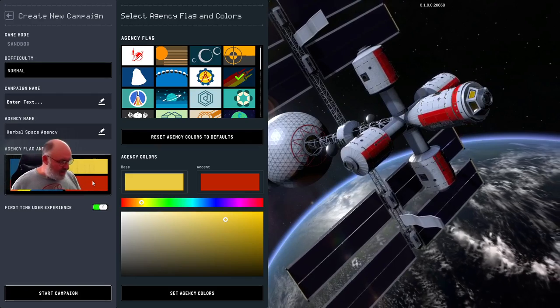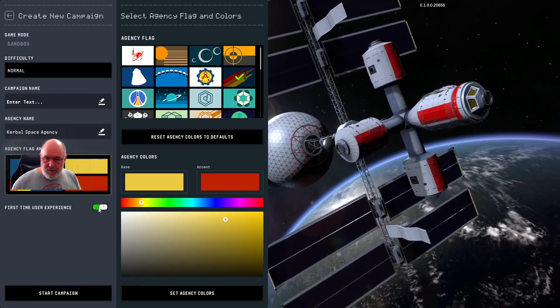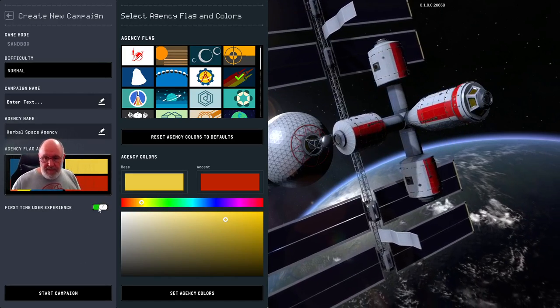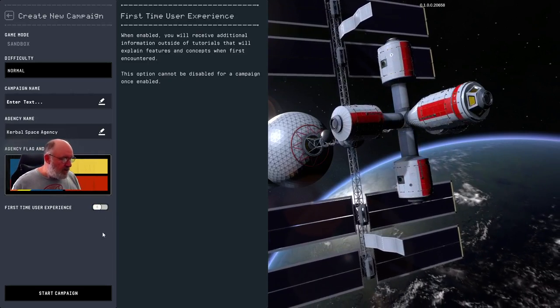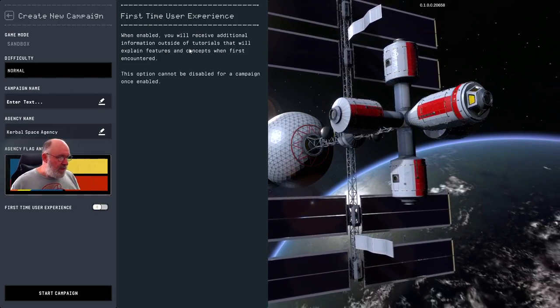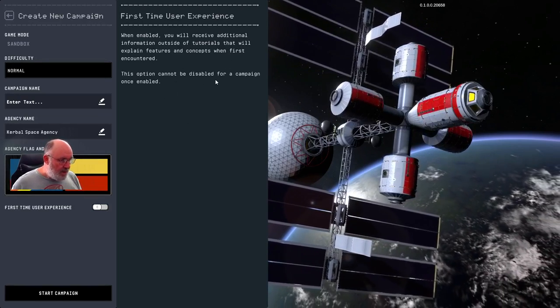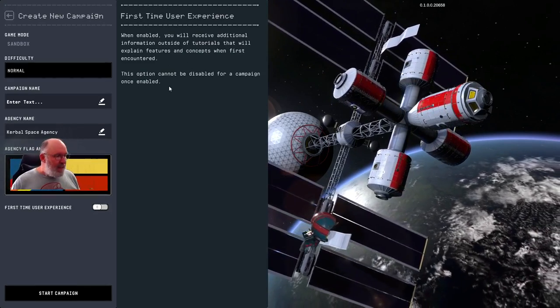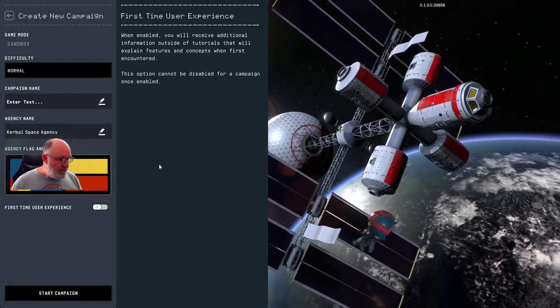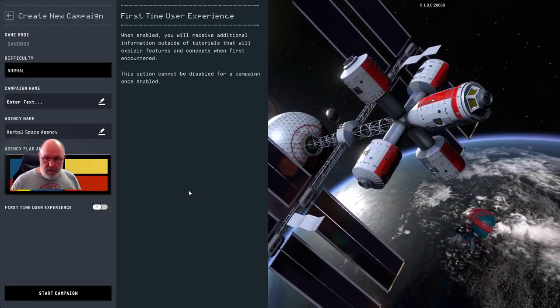I'll go through these little changes as well, because they are quite good. Now I'm going to turn off the first time user experience, but I would strongly suggest if it is your first time with the game, leave that on. It'll set certain things up for you and make it a little bit more helpful. When enabled, you'll receive additional information outside of tutorials that will explain features and concepts when first encountered. This option cannot be disabled for a campaign once enabled. I'm going to turn it off because it will get in the way of what I'm trying to explain, so we'll start the campaign.